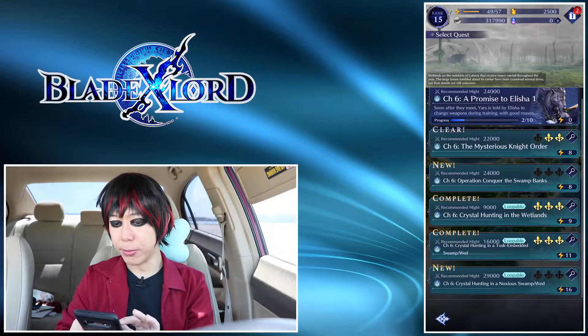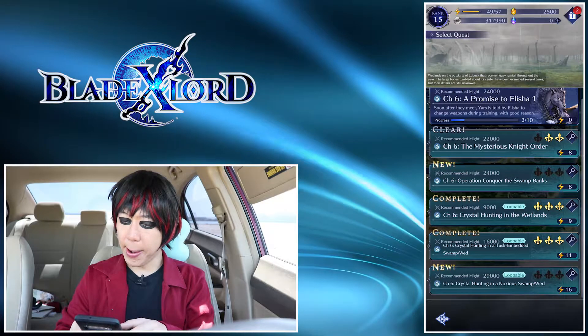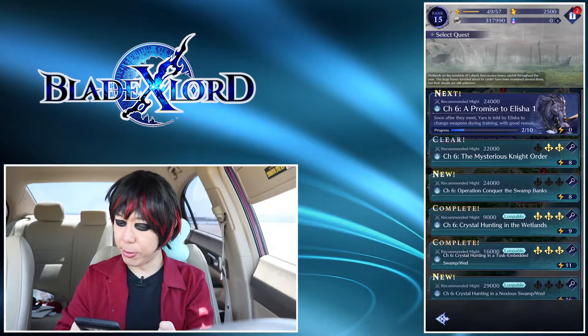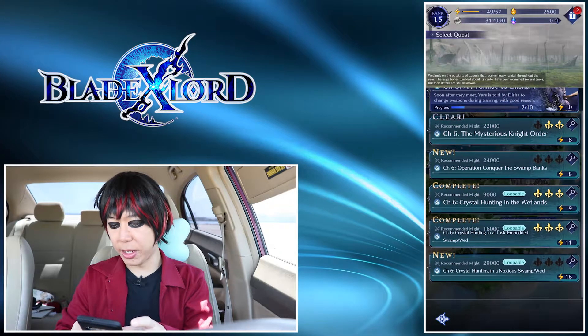Just to wrap up the farming part — for games like Final Fantasy Brave Exvius, before you had to set up a macro on your phone or computer to click through stages and farm materials. In FFBE it was called Trust; in this game it's called Bond. You want to build those up to get more rewards. But in Blade X Lord you don't have to set up a macro, and it actually has a power saving feature, which I dig.